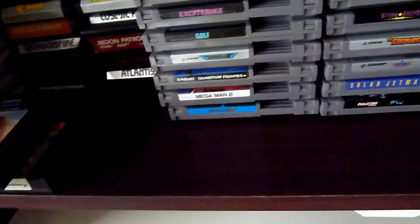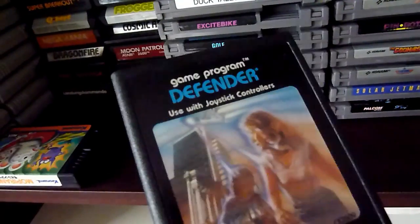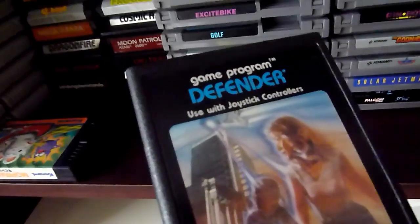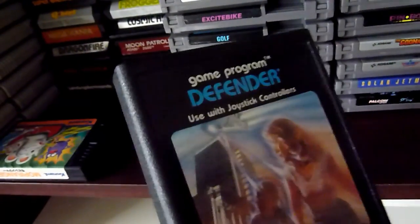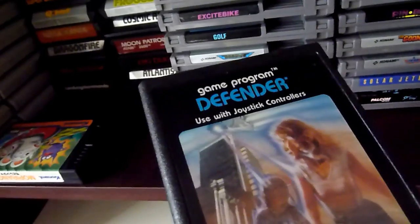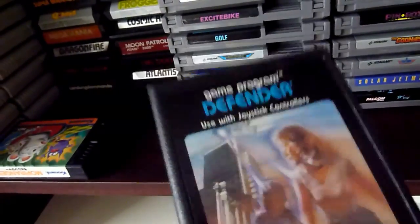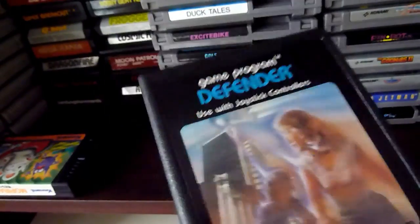The next thing: Defender. Yes, I got Defender for the Atari 2600. This is an instant classic — maybe one of the origins of any space shooter. This is really good. I got it with an instruction manual.